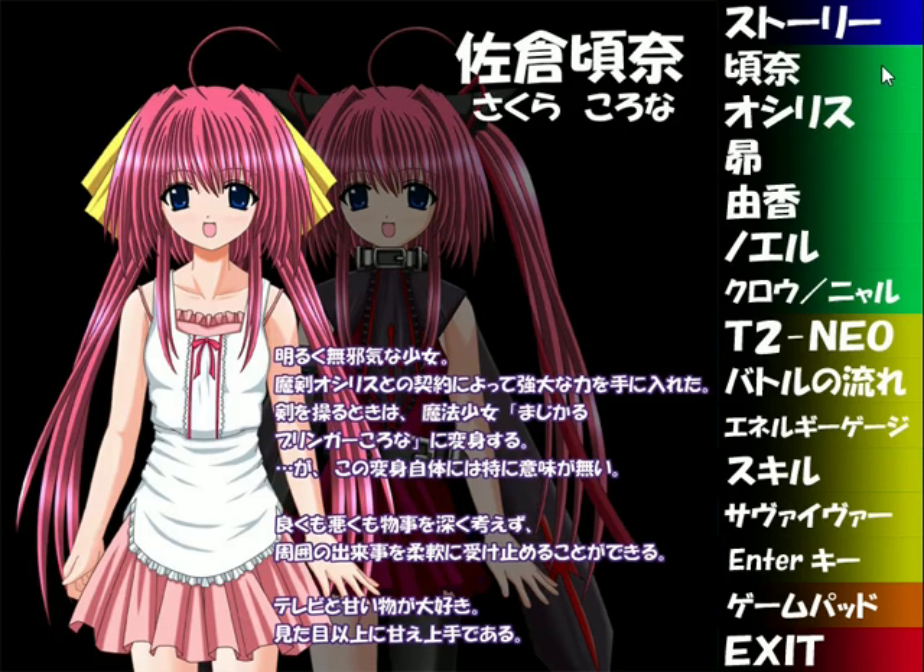This is Corona Sakura, a cheerful and innocent girl who has gained vast power through a pact with the Demon Sword Osiris — the Egyptian Ward of the Netherworld. It's kind of an appropriate name, although it's mentioned in the first game that she actually named him after their dog. When handling the sword, she transforms into the Magical Girl, Magical Bringer Corona. She doesn't think about things deeply and can take whatever happens around her as it comes — she's better at winning people over and depending on them than she looks to be.